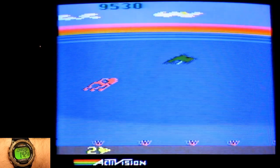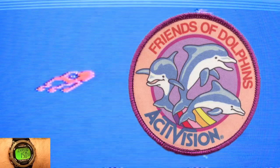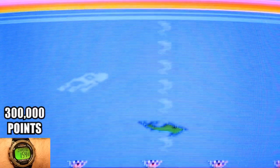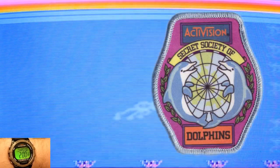The patch system is a little different this time around as there is more than one to earn. If you were able to reach 80,000 points and sent the photo proof to Activision, you would receive a patch and join the ranks of the Friends of Dolphins. However, if you were able to go beyond that and get 300,000 points as well as a secret word when you reach it and send those photos in, then you would receive a patch to the secret society of dolphins.